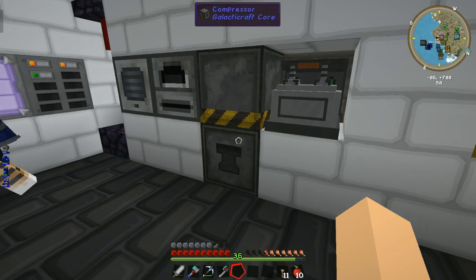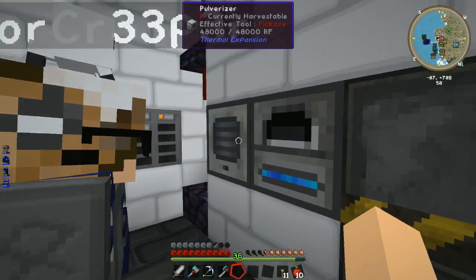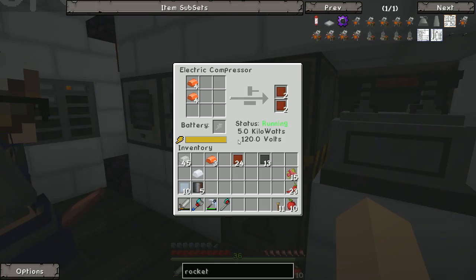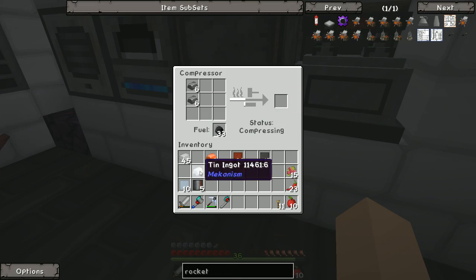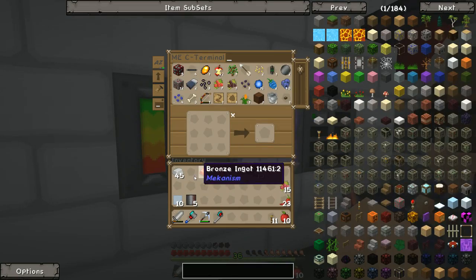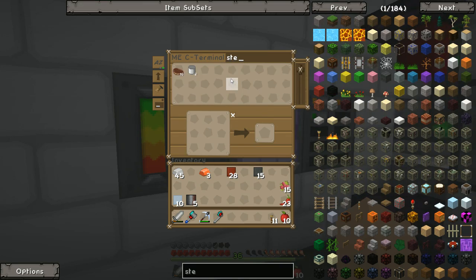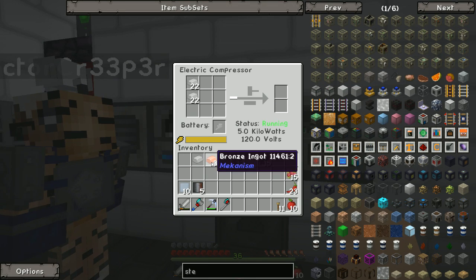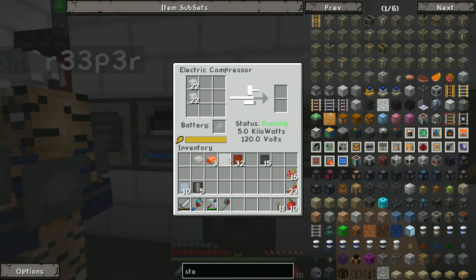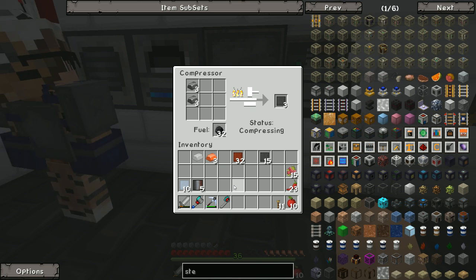I forgot about the electric furnace — there's some tin in there. I'll put it back in the crafting station. Remember to pulverize any ores you get. I can hear a zombie just upstairs — very noisy. I'll put that tin away. We've got no more bronze, no more aluminium, and no more steel — but that's okay, we've got quite a bit cooking.